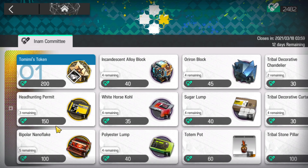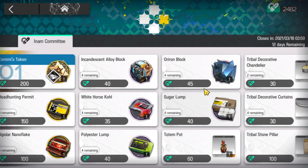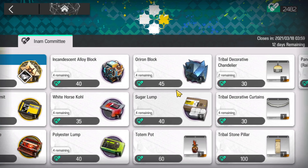Moving on to the headhunting pyramids — you will definitely want those, so buy them immediately. Then we have the orange material, Bipolar Nanoflake, as well as the purple materials, the tier 5 and tier 4s. Surprisingly, these are not going to be the best value in the shop, but we're going to take a look at a list with all the shop efficiency and that good stuff later.